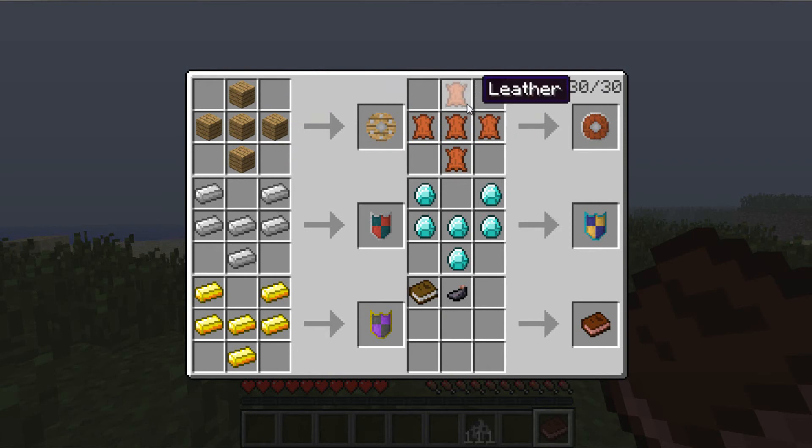Next we have the leather shield, and it's another pretty easy crafting recipe. All you have to do is kill a couple of cows, get some leather — you need five leather. Place it in a plus sign shape, same as the wooden shield except using leather, and you'll get the hide shield.